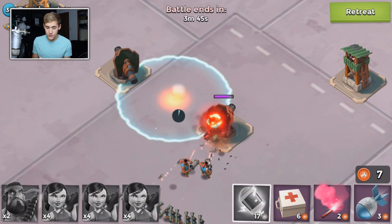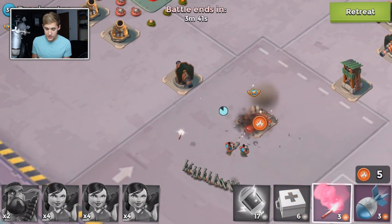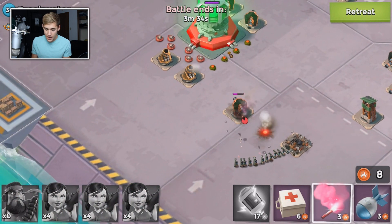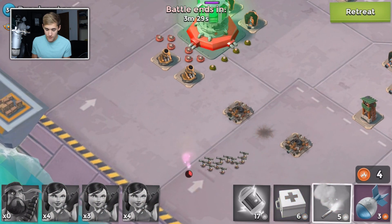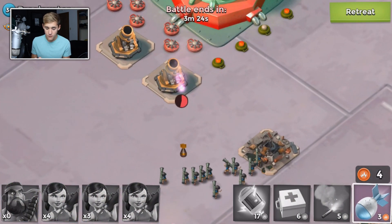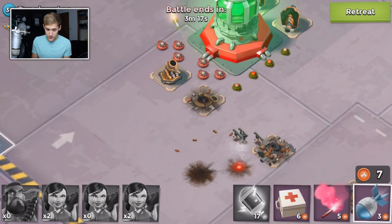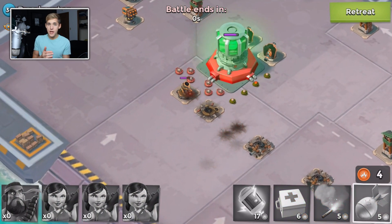I only have two Heavies and there's a very good reason for that. So this Heavy is going to die, and then I'm gonna have just Zookas left, and we are gonna flare to the mortar — and the mortar is going to kill our Zookas. It's gonna be a one-shot, it's gonna be awful, but that's just something I have to deal with. I should be able to take down one mortar, and that is a successful operation attack as a lower to mid-level player.